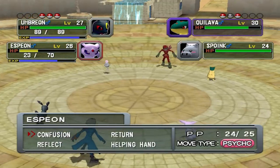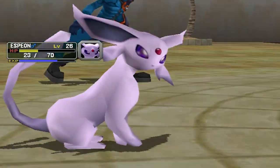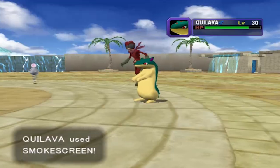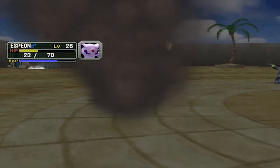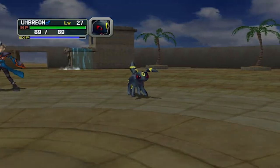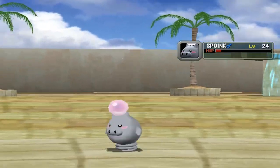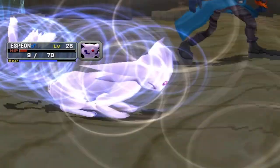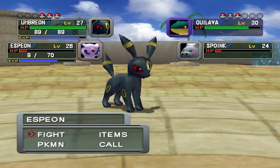Let's use bite attack on Quilava and let Espeon finish off Grimer — we do not want anyone fainting. Confusion attack for the win, there goes Grimer! We're getting experience points. This guy has one more pokemon and it's a Spoink. Here comes a smokescreen attack, which is actually pretty good when trying to capture pokemon. Let's go with bite on Quilava and helping hand with Umbreon to power it up a little bit.